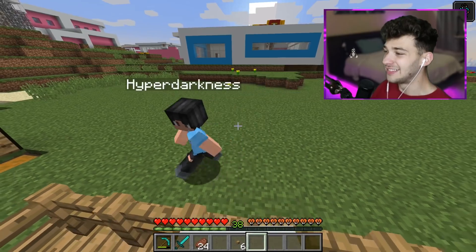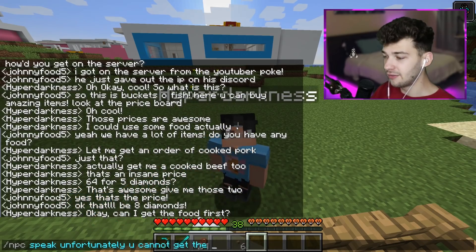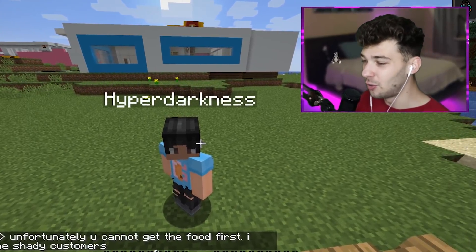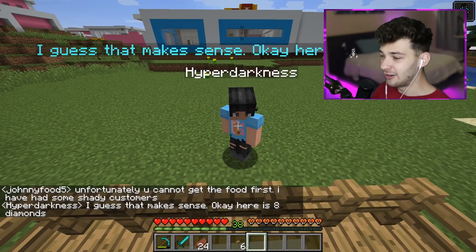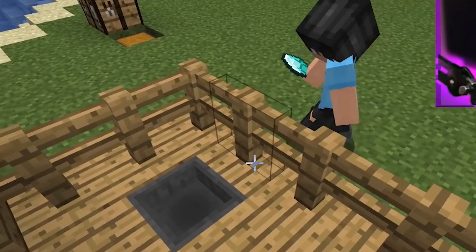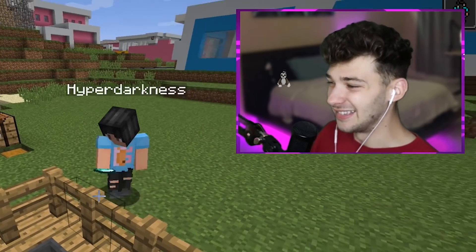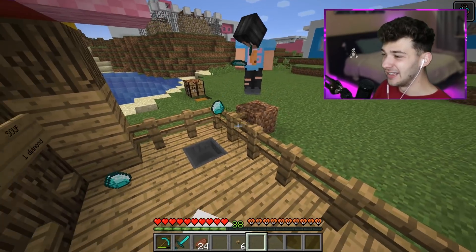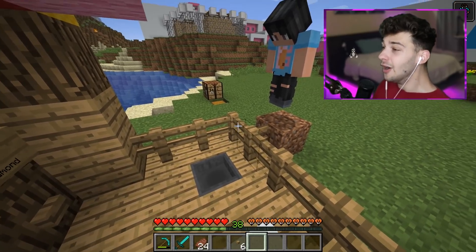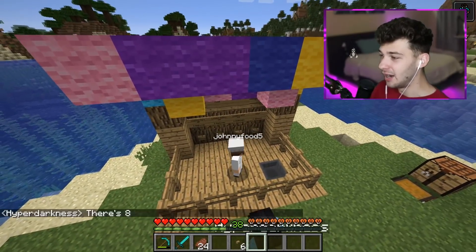Dylan actually just changed the time — kind of funny. He says 'Can I get the food first?' I say: 'Unfortunately you cannot get the food first. I have had some shady customers.' He throws the eight diamonds in. I say 'Right in the hopper!' He grabs a dirt block to throw them in and he's still missing — this guy's so funny. Wait, he's throwing all of them now. He wants the cooked beef and cooked pork — I'm invisible, thankfully. He says 'There's eight.' I say 'Sounds good!'